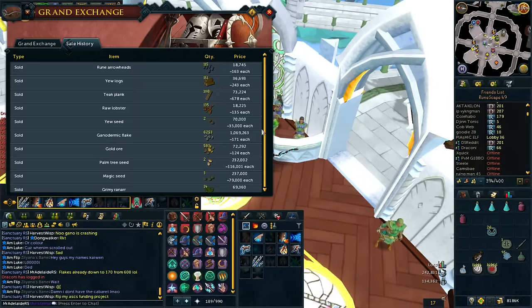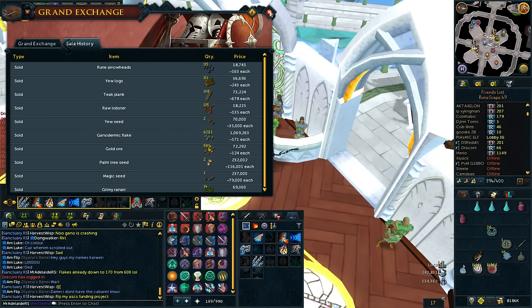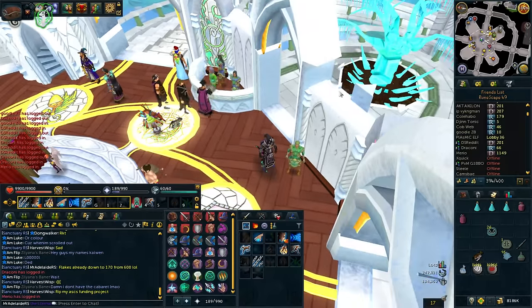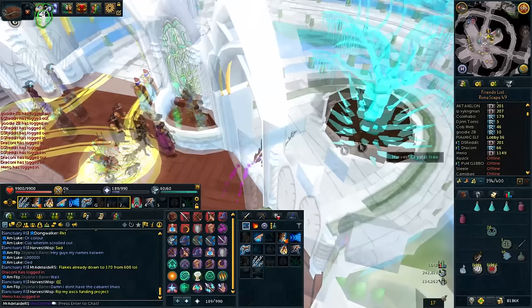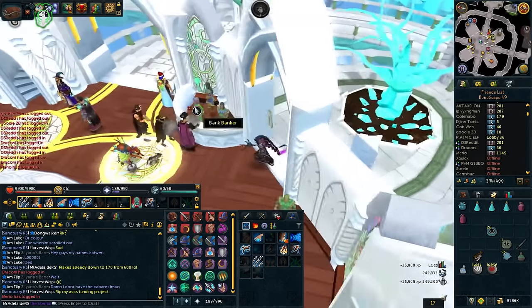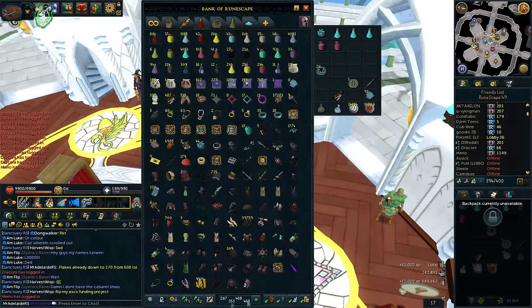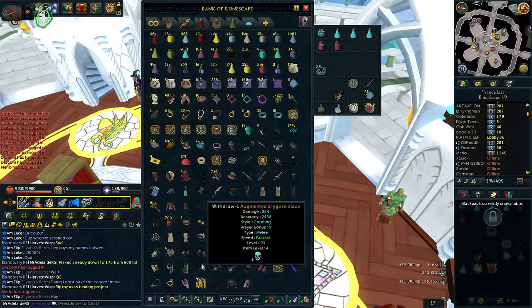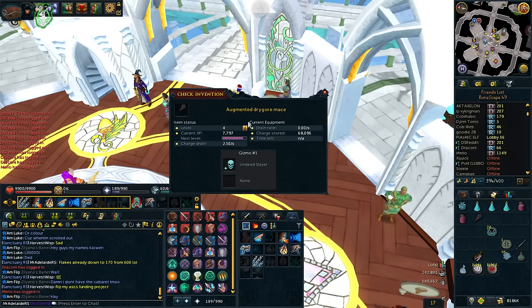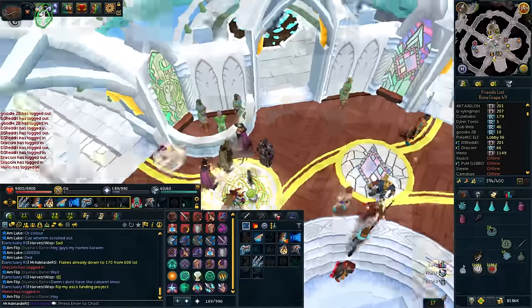I sold the rest of it. The flakes dropped to 171 each — an hour ago that was 600 GP. Made 8 mil though. That's a right result from that little bit there. We're going to be levelling our weapons and getting XP for it in the next video hopefully. I've got a level 5 weapon in my bank. I don't know if the update's live yet — let's look. The weapon — surely it should be more XP. No, it's nothing.